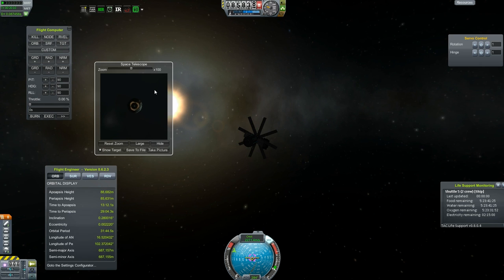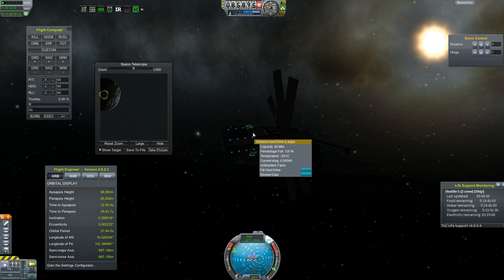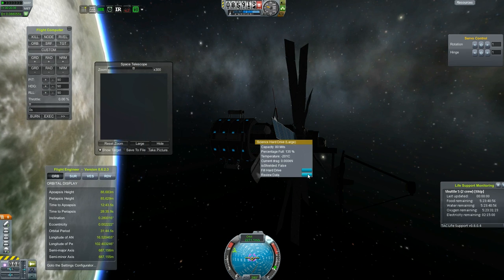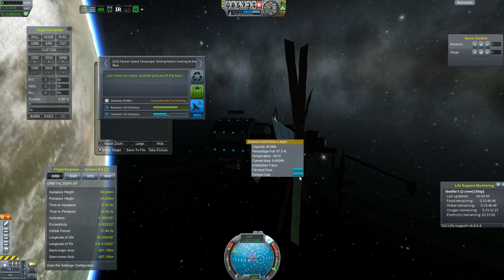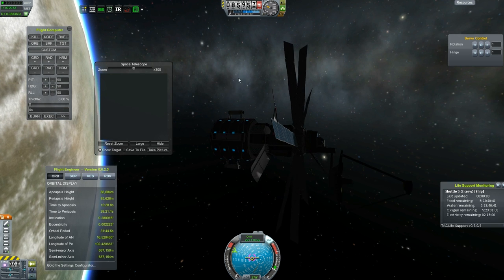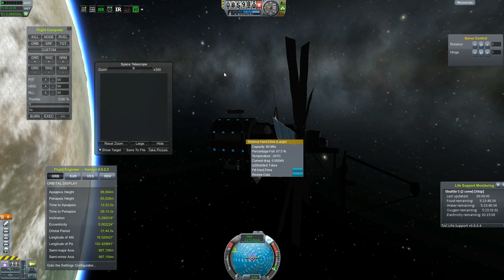Let's turn on Caps Lock here for little tiny adjustments. Looking at Minmus now. Get it in the center. Take a picture. Sweet. And then we'll fill up this hard drive. So that has 67.5, 135%, etc. Let's take a look at the data here. View data. So we have looking at the sun, looking at the moon, looking at Minmus. Cool, this is really awesome. Keep, keep, keep. I think it shows all of the data across all of them.